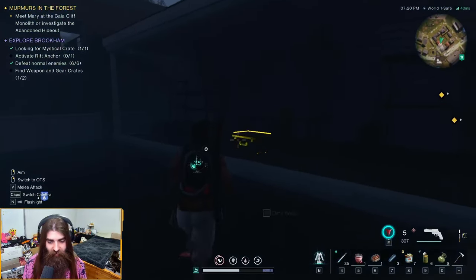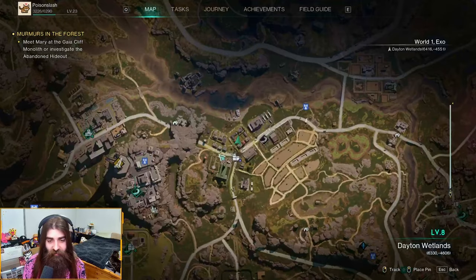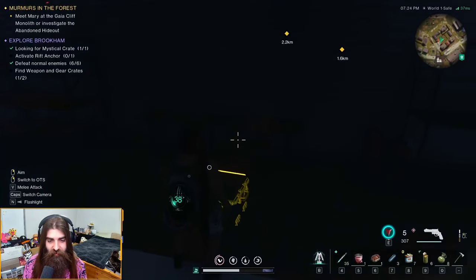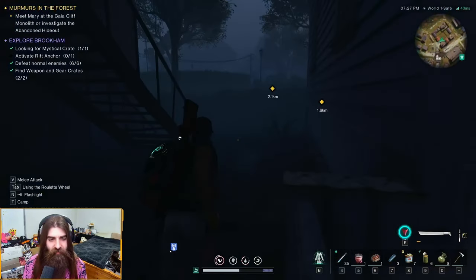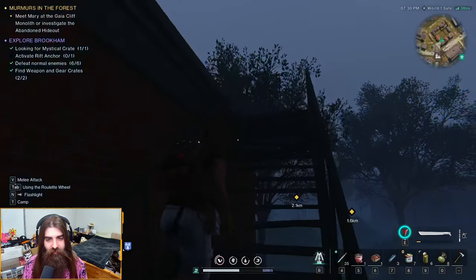After you kill that entire army of enemies, just like the last guide this gear crate location has not changed. So right here in Brookham, just go loot yourself the gear crate. And after you grab that, you get yourself some scout pants — let's go baby. You're gonna want to go up here onto this roof.